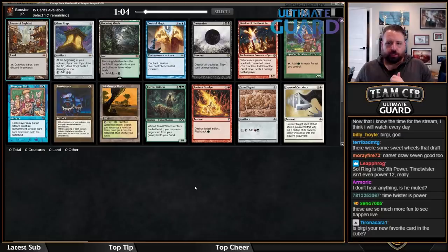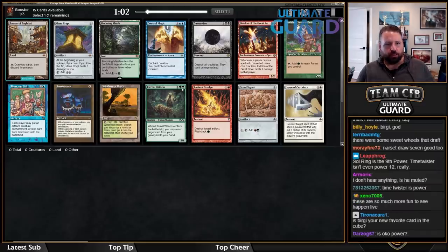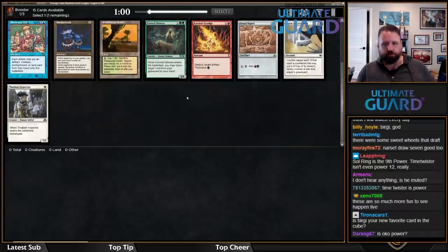Welcome to another draft here on ChannelFireball.com, sponsored by Ultimate Guard — a proud sponsor of Team CFB.